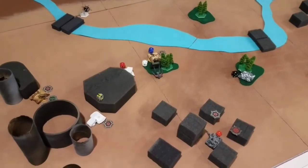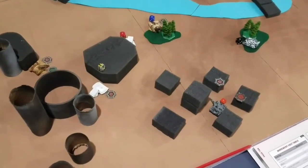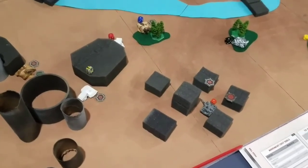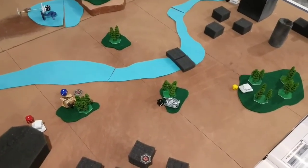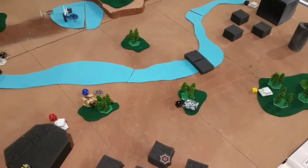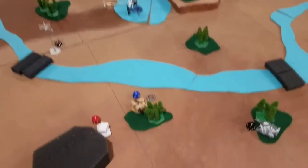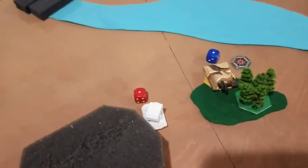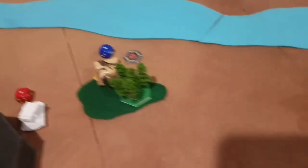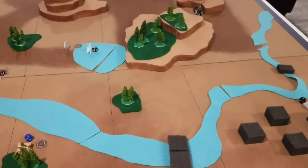The Federated Suns have kept the Liao forces out of the city and accomplished their goal. The Capellans have a busted Phoenix Hawk, a busted Battlemaster, and a touched-but-not-busted Longbow remaining. The Federated Suns have one SRM Carrier still operational, a running Demolisher tank, a Rommel not running, two Bulldogs not running, and two helicopters not running. With pieces being cleared from the board, that is the end of our game.